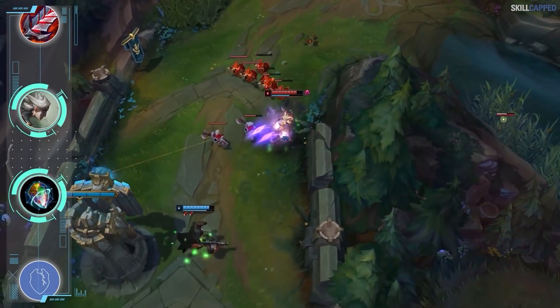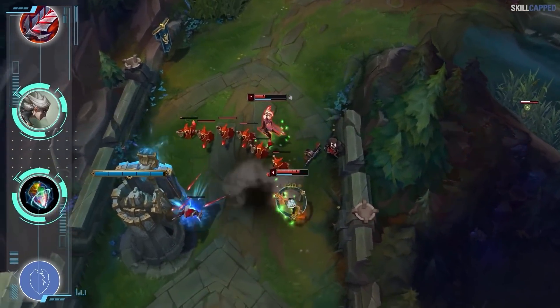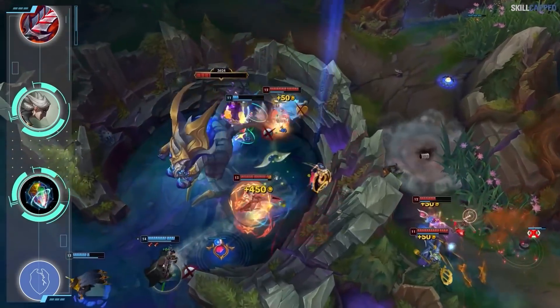For example, if you roll Aftershock, it's going to help you so much more in those short trades where you stun the enemy with E, proc Q, and walk away. Same thing goes for Electrocute, as it will help to chunk the squishy ranged champs out easier and set them up in lethal range.